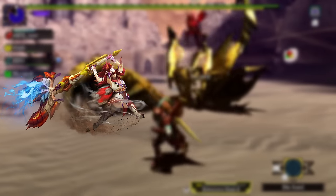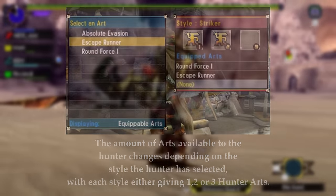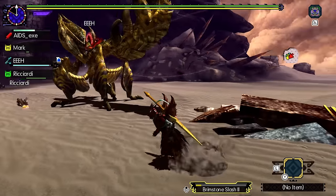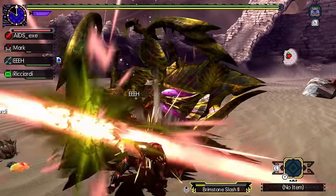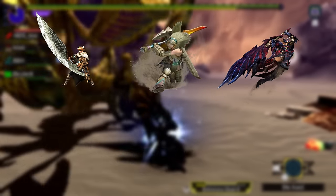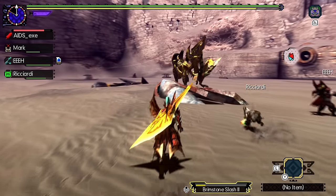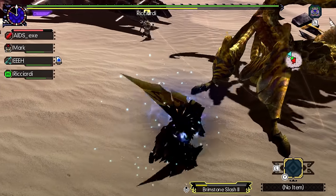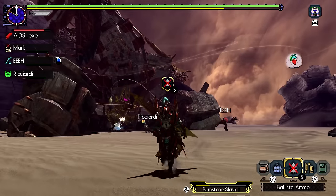Monster Hunter Generations introduced hunter arts and styles. Hunting arts are abilities usable with every weapon that need to be charged up by filling a gauge, adding a whole new host of moves to each weapon. Hunting styles completely changed up the gameplay of each weapon, with six styles in total: Guild Style, Striker Style, Aerial Style, Adept Style, Valor Style and Alchemy Style — four introduced in Generations and two in Generations Ultimate. Generation 4 stands as the last old generation before World. I'm the least familiar with Gen 4 but still managed to beat 4 Ultimate and GU, so if I get some things wrong, that is most likely why.